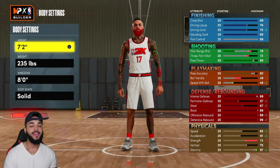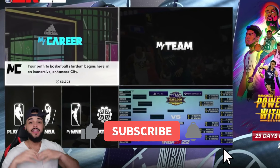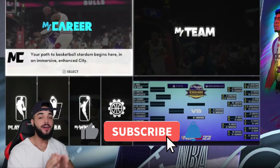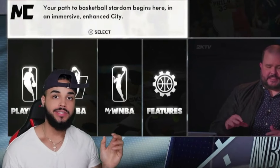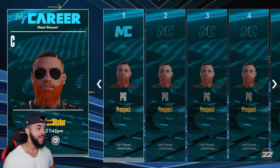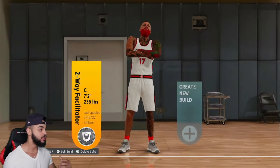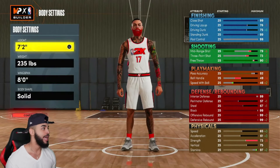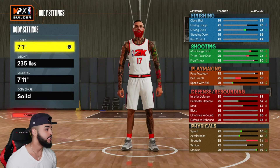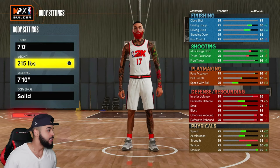Now I'm gonna show you guys the park version of this build. For the park and stage version - the one that can shoot - you don't even have to go back and change it from Imperial to metric. You can leave it at Imperial because once you have the glitch build made it's already saved. All you have to do is edit the build. You can see it was seven-two and it's already glitched out.